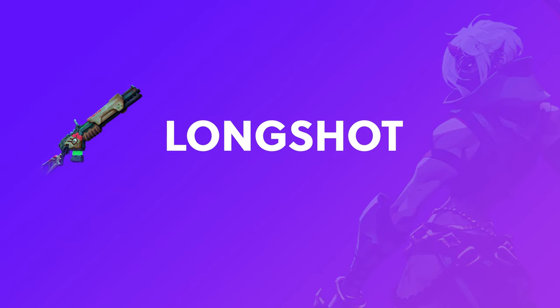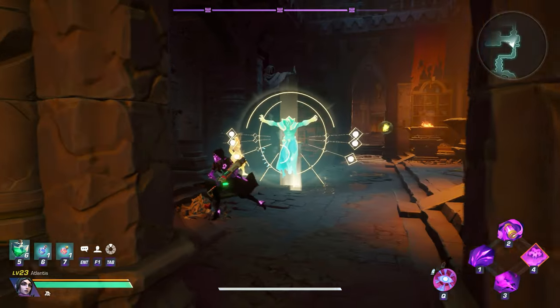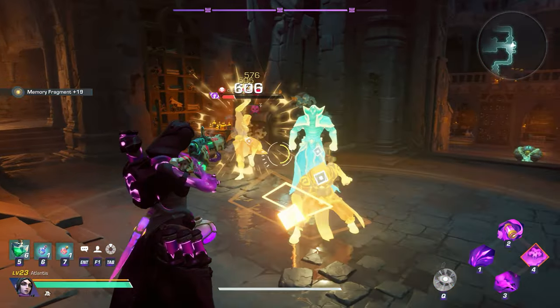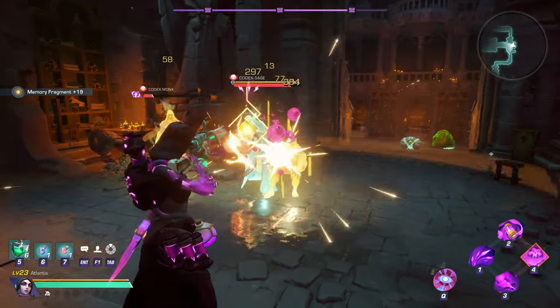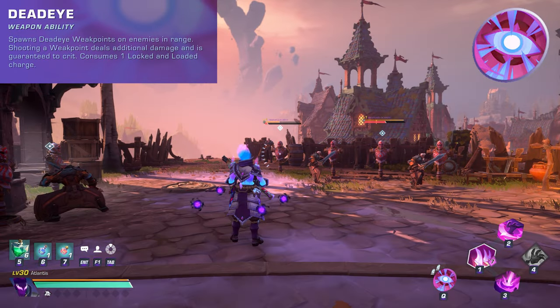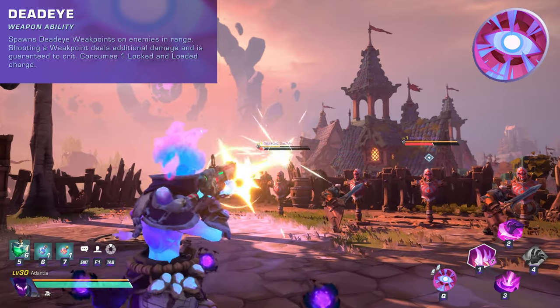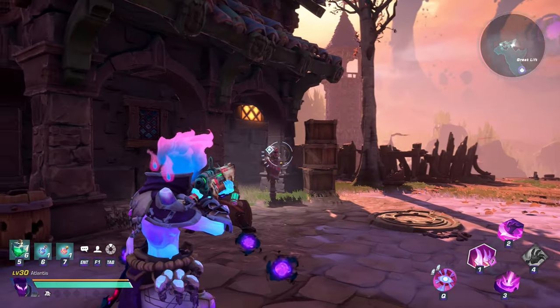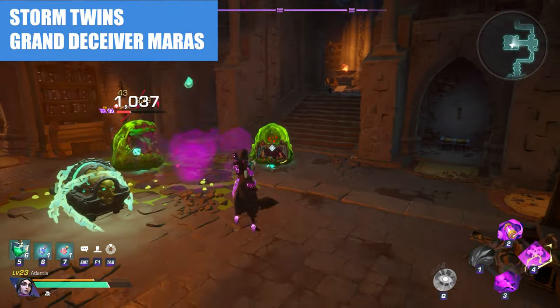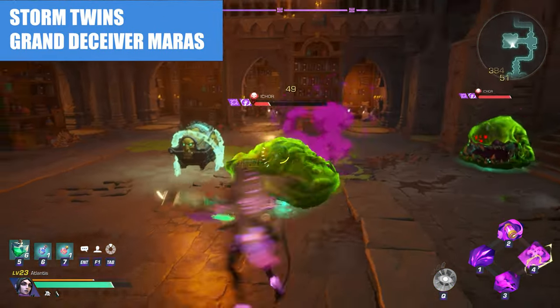Longshot was built by Salen Vex, the first Shrike who founded his network of smugglers. This Marksman weapon fires single shots fairly quickly and partially ignores damage reduction. Reloading successfully grants a 2x firing speed bonus. The weapon ability is called Deadeye, in which you automatically spawn weak points on enemies in range. Shooting these weak points deals additional damage and they are guaranteed to crit. Important bosses to farm for this weapon include the Storm Twins and Grand Deceiver Maris.